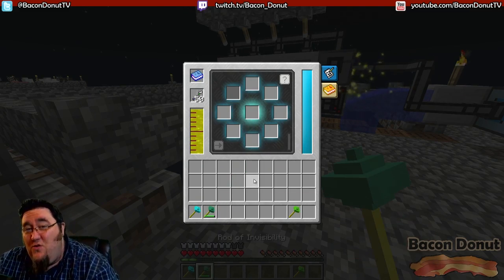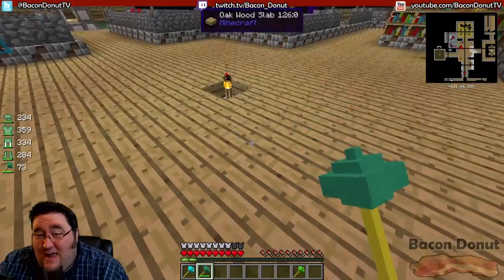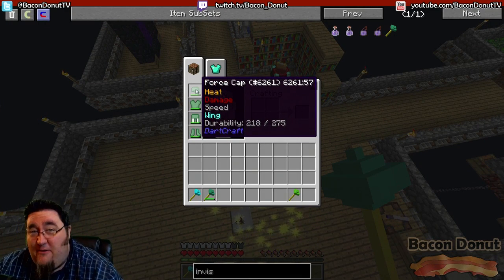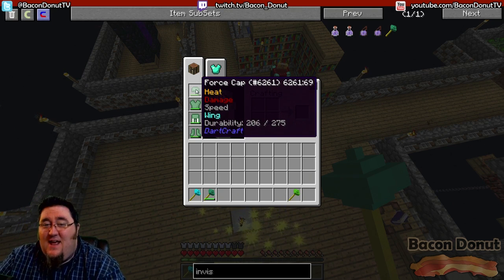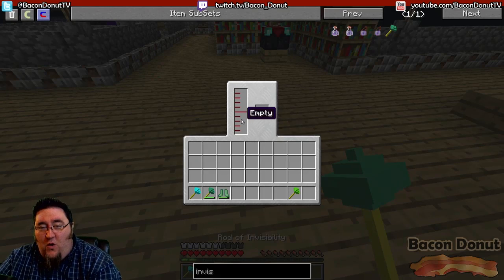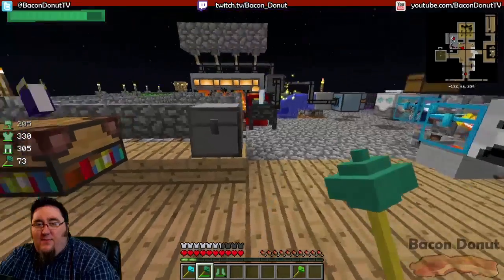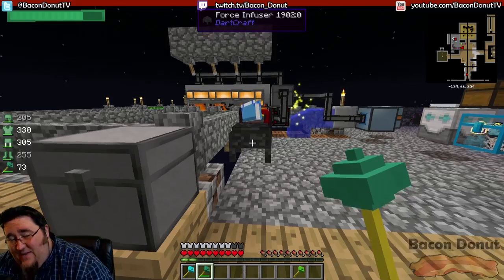It's very important to note that using these tools lowers that force supply, and that includes the armor and that includes flying. Look at the durability - it's dropping as we speak. Your armor can and will break while you're using it. It's vital that you keep the armor pieces filled with an internal supply of force so you don't break while you're in the middle of flight. After you make them, put them back on the infuser, hit go again, and it'll fill up.